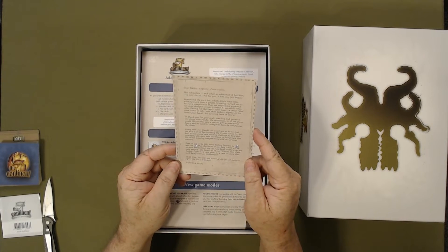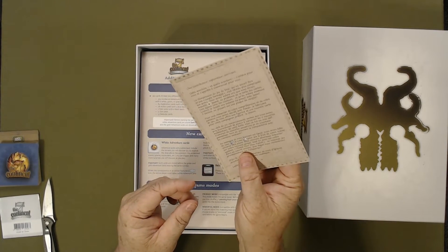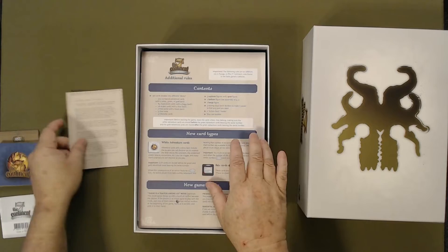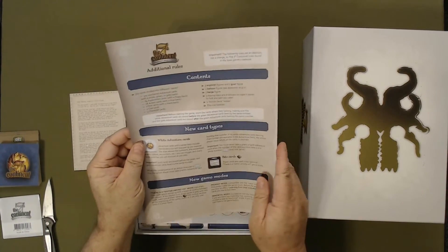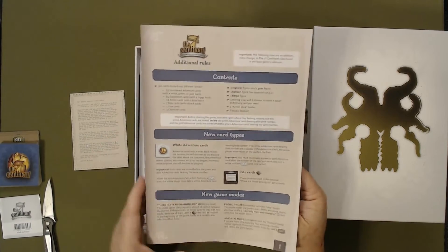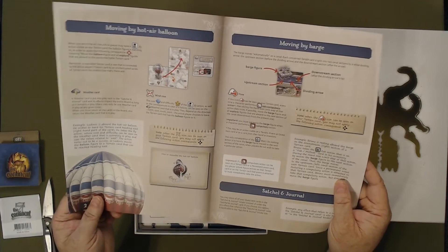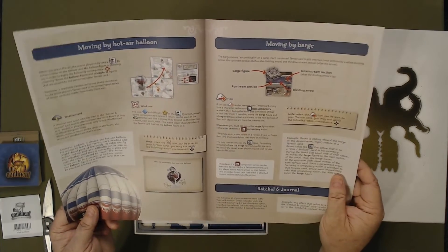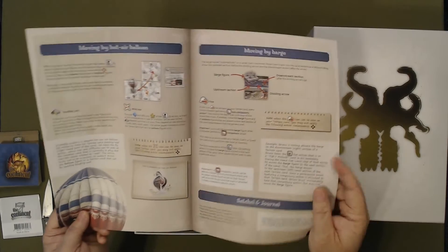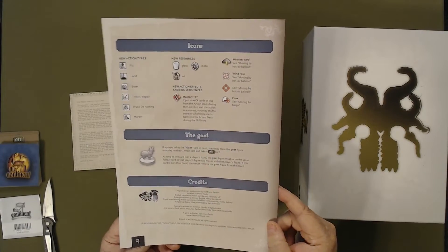Oh, a thank you note from the designer. Additional rules. New card stocks. Instructions on how to put the air balloon together. A lot of barge rules. And some of the icons.